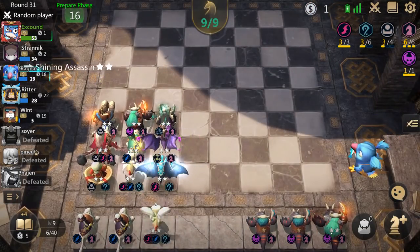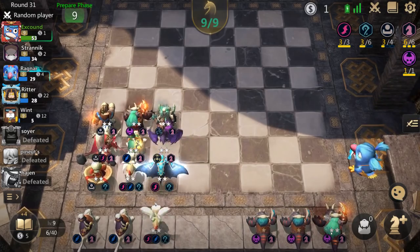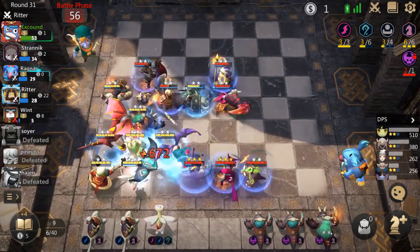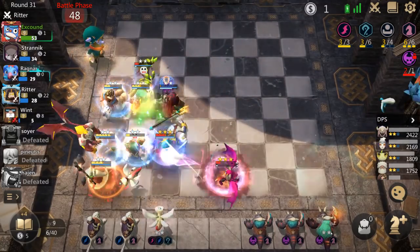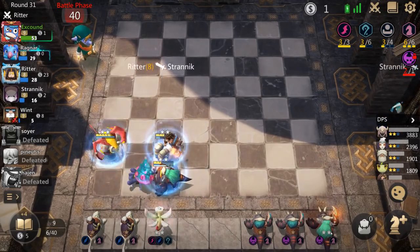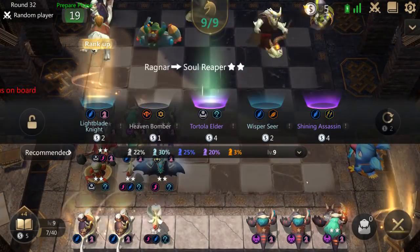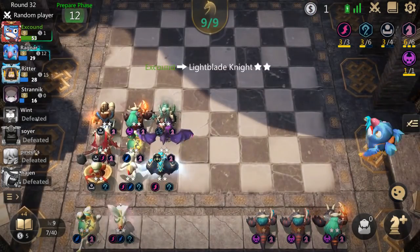I've skipped forward to just past round 30. This is the full build — this is the real deal. I want to show you how much damage you can do. You won't always get an Orb of Refresh on your Tortola Elder, but when you do, it's a really big deal. Level two Dragon Knight makes such a huge difference in terms of the ability to deal AoE damage. We've got another level two Lightblade Knight and a level two Shining Dragon — we're actually pretty close to a lot of core three stars.